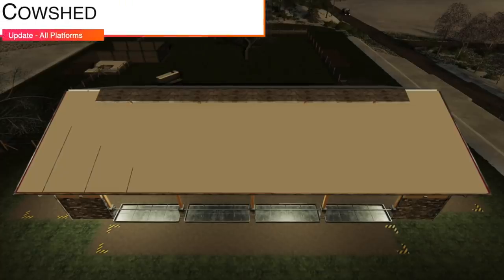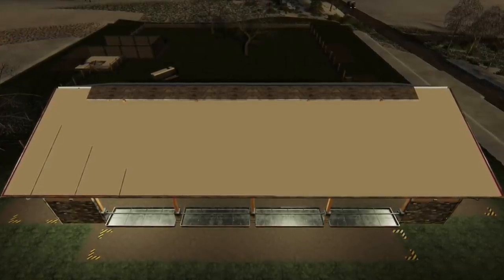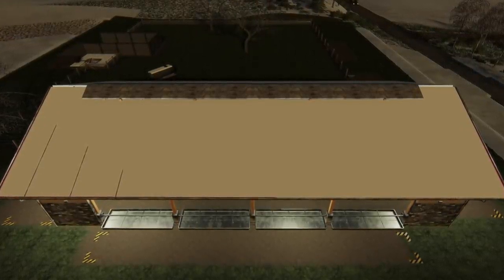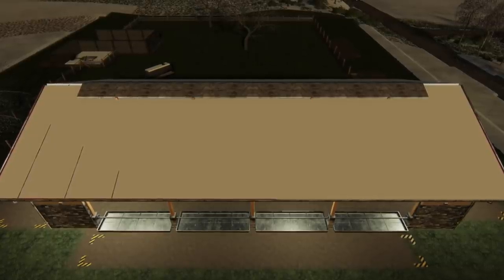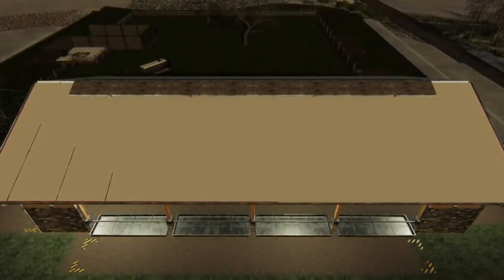Next update for all platforms is the Coucher, version 1.0.1. Snow has been put on the roof and objects for seasons, and a bell trigger for straw being built in. That is pretty cool.